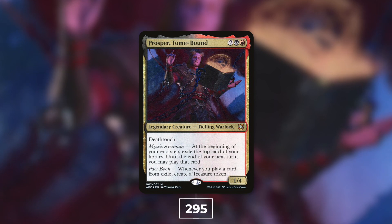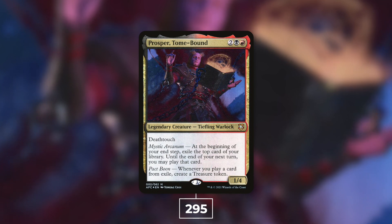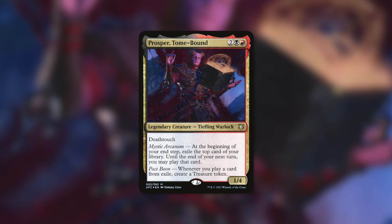At 14th place with 295 decks, we've got Prosper, Tome-Bound. Prosper is a 1/4 Tiefling Warlock with deathtouch that costs two black red. At the beginning of your end step, exile the top card of your library until the end of your next turn — you may play that card. Whenever you play a card from exile, create a Treasure token. Prosper can provide card advantage and temporary mana through Treasure tokens. Decks built around it tend to focus on Treasures, Cascade, and impulse draw.